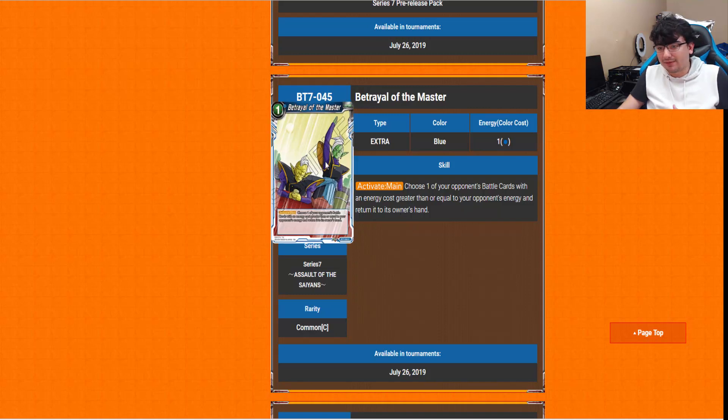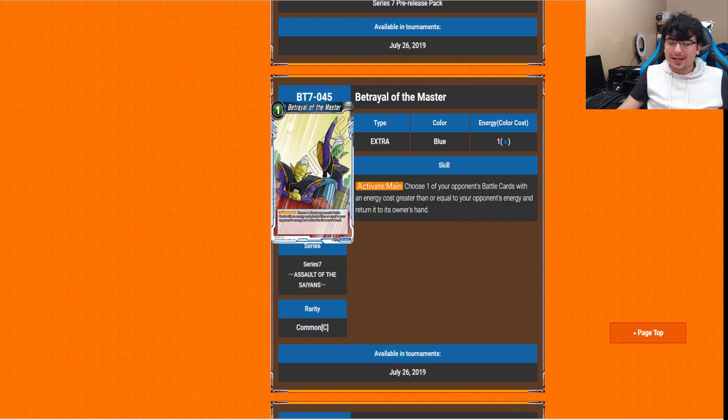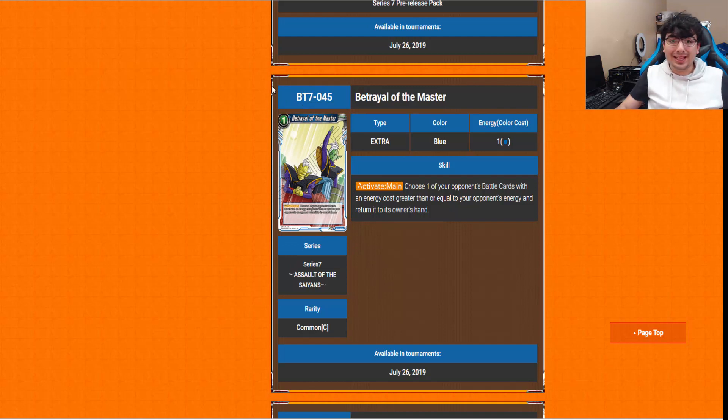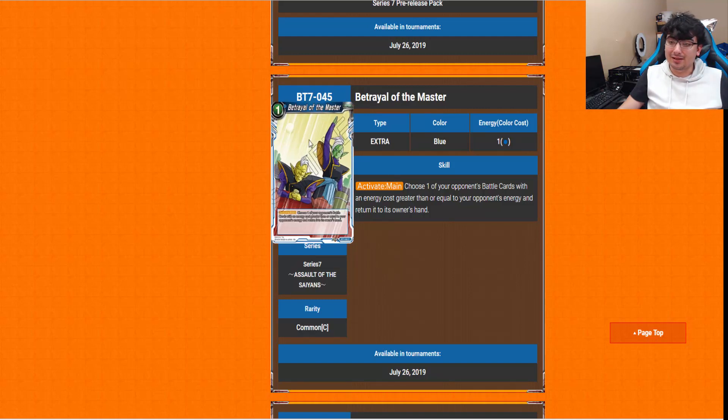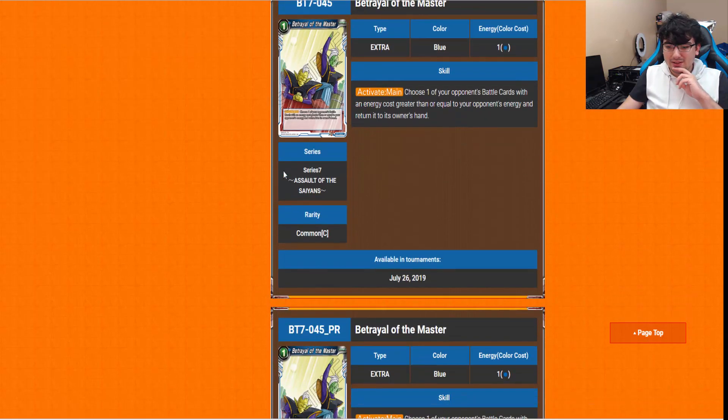Betrayal of the Master — all the Goku Black and Zamasu artwork in this set is amazing. The Activate Main: choose one of your opponent's battle cards with an energy cost greater than or equal to your opponent's energy, and return it to its owner's hand. So it's essentially a blue version of Father-Son Kamehameha. We kind of had something like this with Father-Son Galick Gun from Set 2, but that was a 2-drop — this is a 1-drop. For certain blue decks, I can actually see this in side decks competitively — not just Goku Black and Zamasu, but anything that runs blue.